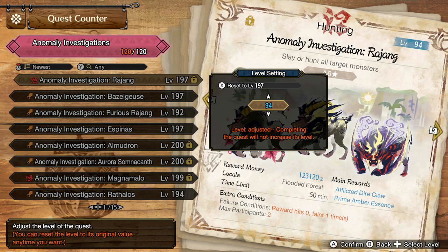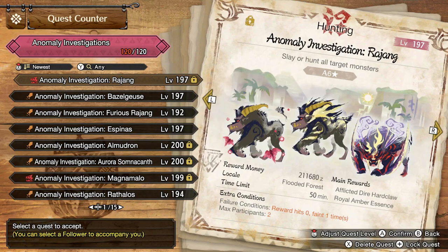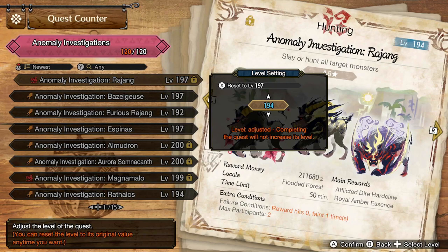As I downgrade this investigation, the main reward changes — showing Dire Claw Plus, Dire Claw, Prime Amber Essence. And as you can see, it goes back up when I adjust it back to its natural level of 197, returning to its original reward of Afflicted Dire Hard Claw and Royal Amber Essence. So you level them up by doing them, and you can level them down manually.